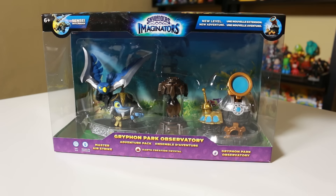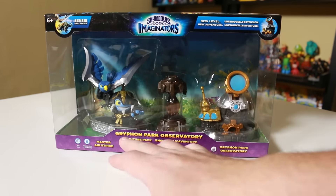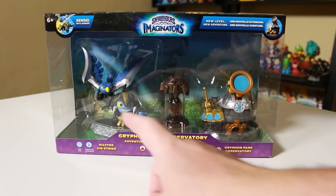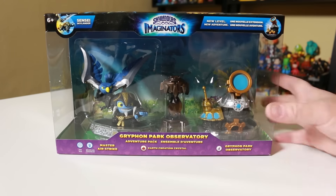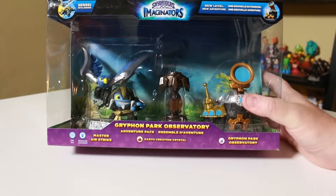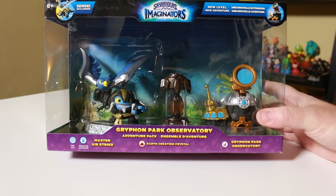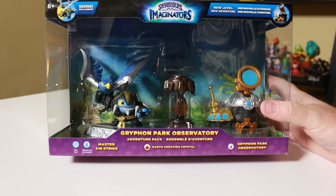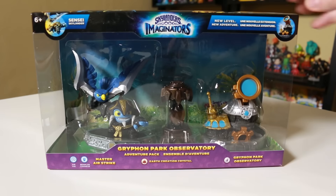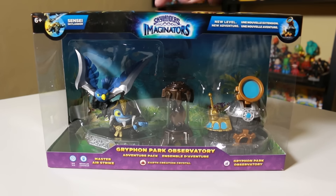Alrighty Portal Masters, let's do an unboxing for the Skylanders Imaginators Griffon Park Observatory Adventure Pack, which comes with Master Airstrike and his bird, the Griffon Park Observatory Adventure piece to unlock that level, and a Creation Crystal — looks like an Earth Element Creation Crystal. He is a Brawler Class Air Element Sensei, and this adds a new level to the game. It's rated 6+.